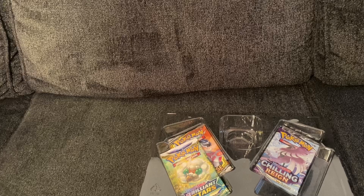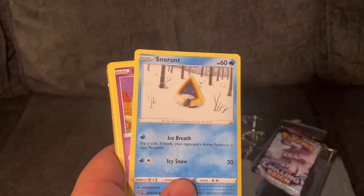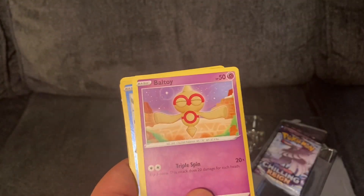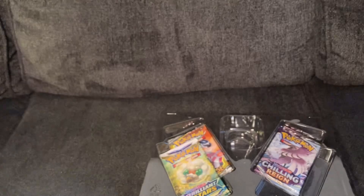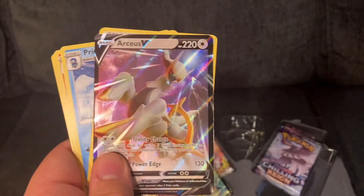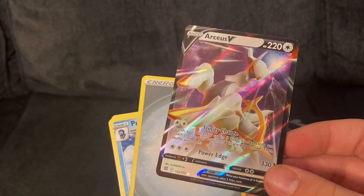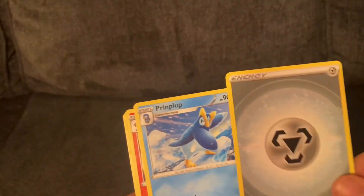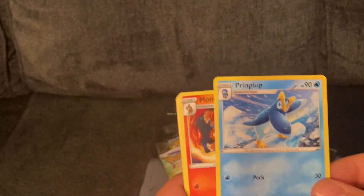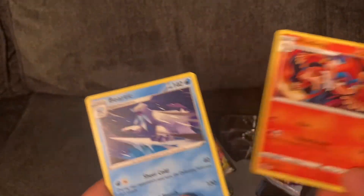Let's hope for good cards in this one. A Nosepass, another Snorunt, a Boltund, Minccino, a Shiny Cubchew, an Arceus. I have no idea what this is — maybe Steel Type. A print card, a Monferno, and a Beartic.